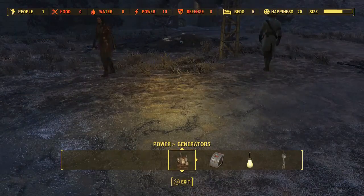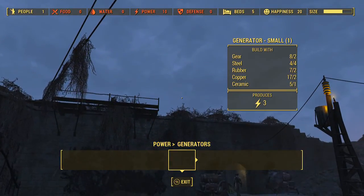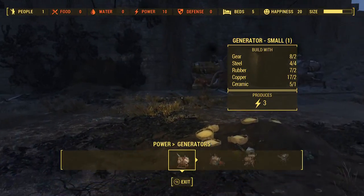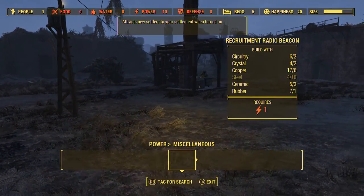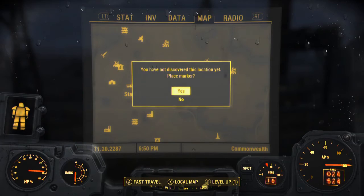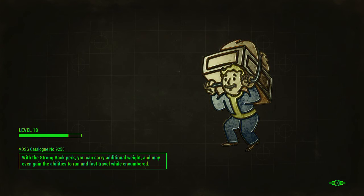How much materials do I have left? Why can't I build this? It says 'build something that requires power first' - are you actually going to work the way I want? I don't have the steel. You know what, let's go ahead to Starlight Drive-In. We'll do this and that'll be the end of this episode - the Castle and Starlight Drive-In, both Minutemen-related, in this episode. Not sure what the next episode entails yet.